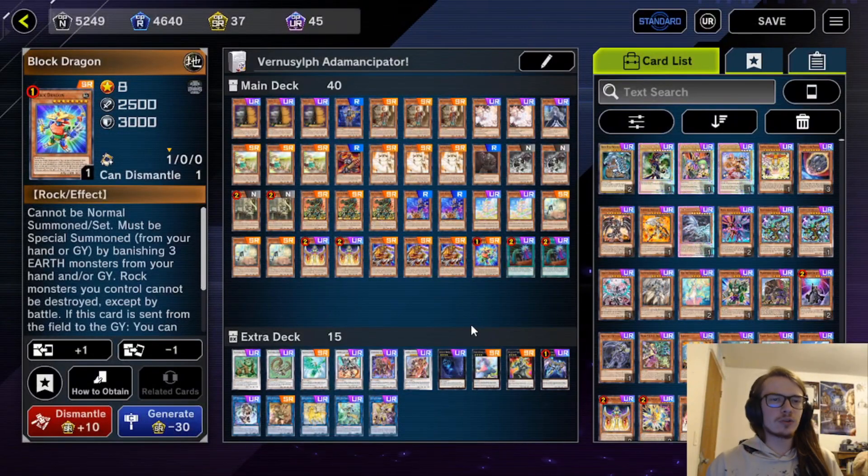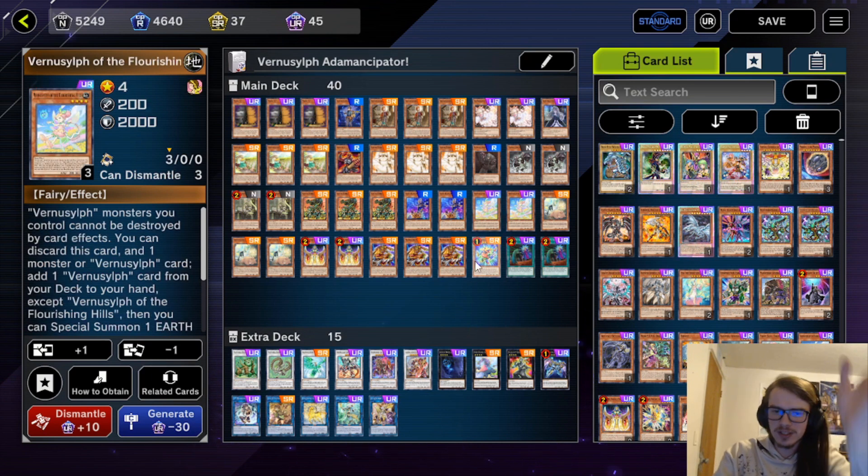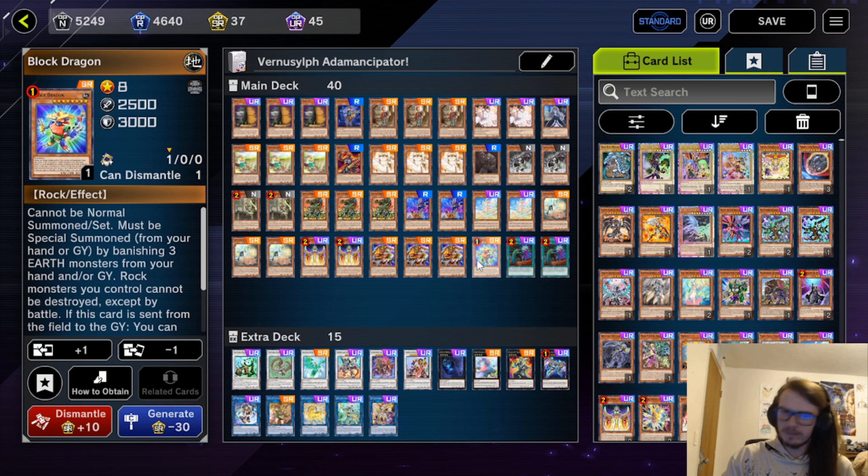Hello guys, and welcome back to another cold episode. On today's episode, as you can tell by the title and the thumbnail, we are talking once again about Vernisylf, but more specifically Adam Emancipator Vernisylf, aka Block Dragon, aka why is this card not banned?